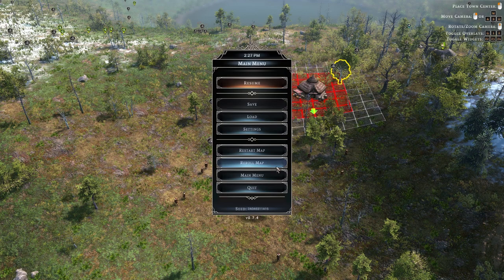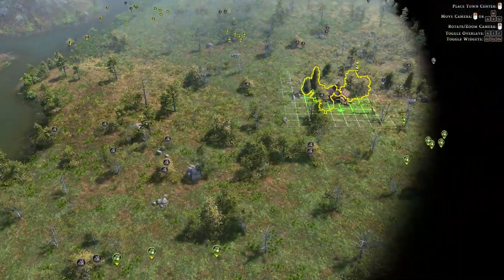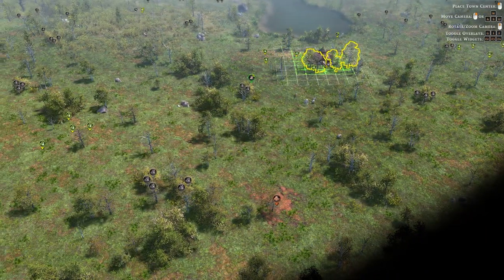At any time during the game, if you feel you've messed up with building placement, you can also restart the map to restart the exact same map over again. When looking around your map, you may want to make a note of any interesting resources you find, as once you place down your town centre, the fog of war will creep in around it, reducing visibility. So it's worth noting anything nearby that you might want to build out to or explore.